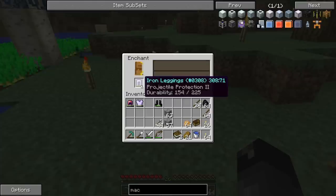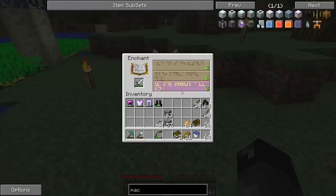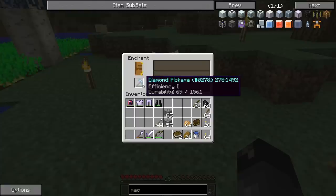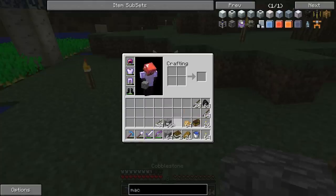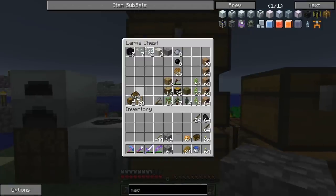I have 43 levels. Let's see what enchants we can get — projectile protection, aqua affinity, that's pretty good. On the sword I'm getting Bane of Arthropods, of course. My pickaxe is almost gone so I'll throw efficiency on it — not bad. Power 1 on the bow. Now we're all enchanted up. It's not the best but it'll get us by.